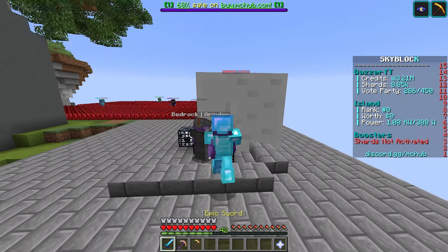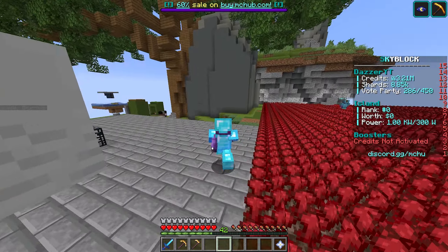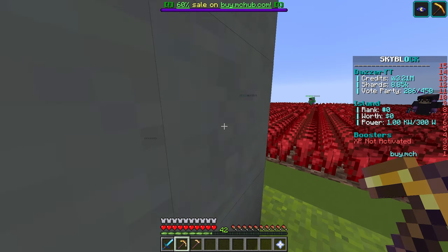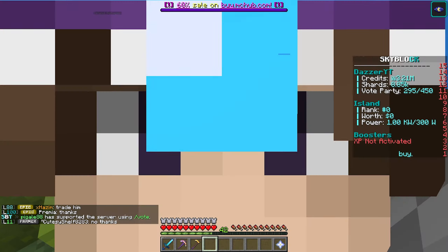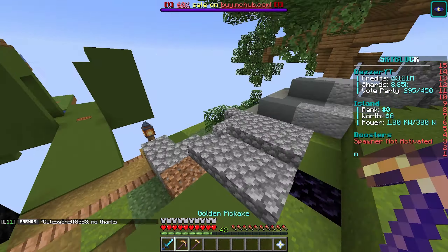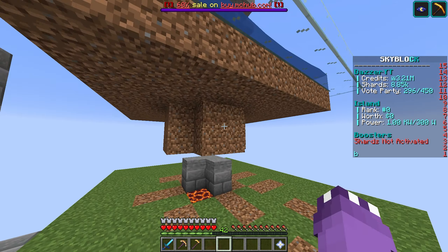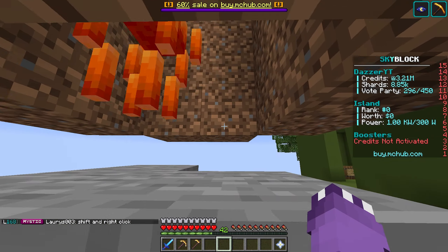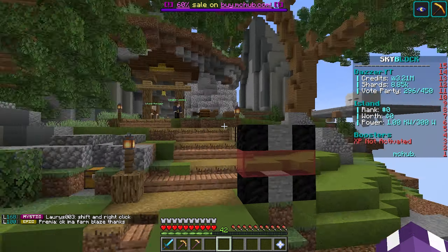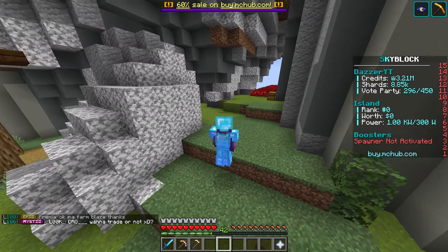Gas farm is still working as efficiently as it can — I think we have about seven gas spawners in here just grinding for us. I just need to start AFK-ing more; it's tough when you're also playing prisons since there are so many things to do on this server. That's the update for today — but guys, I really do want you to come to my island and grind at the blaze farm. If people are on the island, the stuff here gets AFK'd and grinded, so it would be really appreciated!